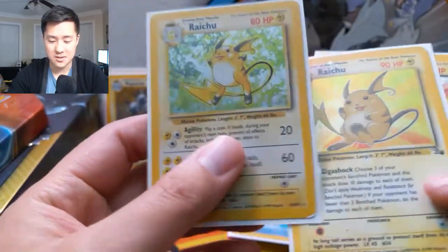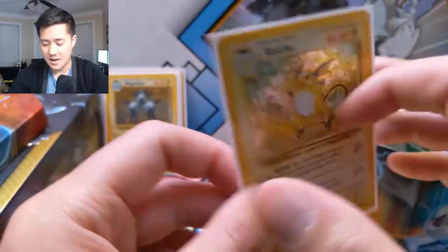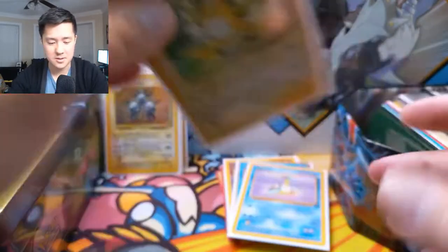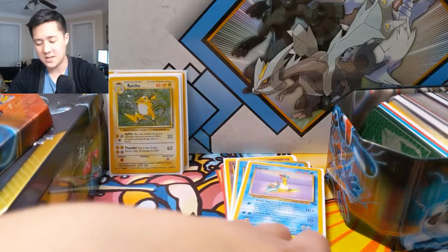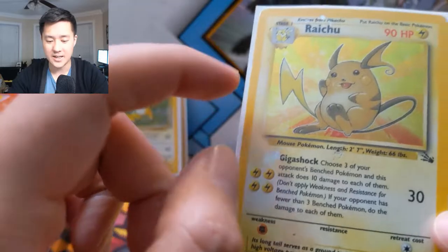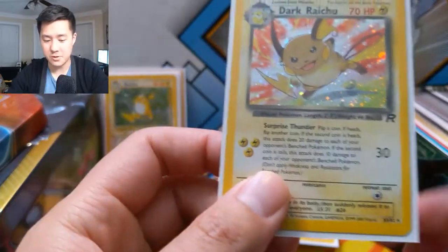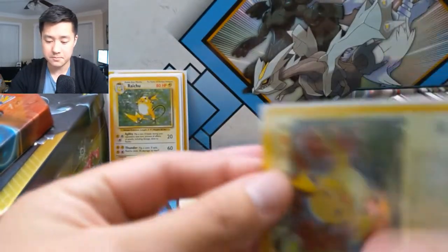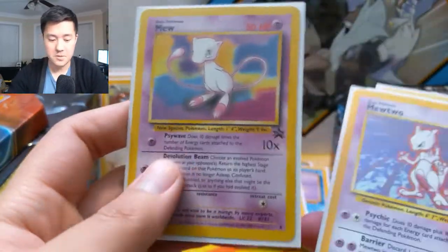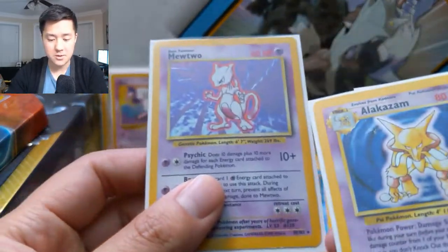In this unsorted collection there are a lot of WotC cards, but none of them seem in great condition. This Raichu is very faded and quite damaged. I'll set the vintage WotC cards aside — this one's really scratched up. The Dark Raichu, the first secret rare, is pretty dinged up from here. The Mewtwo from the movie promo — I can see a scratch right there.